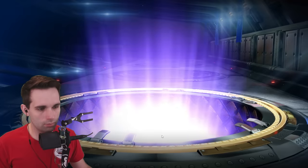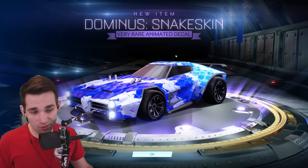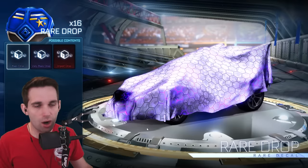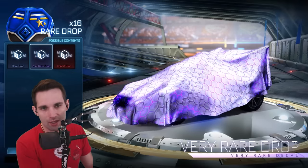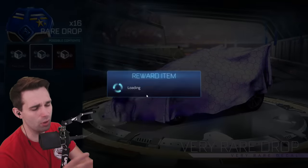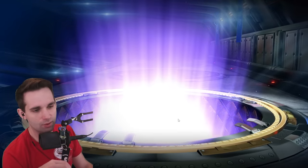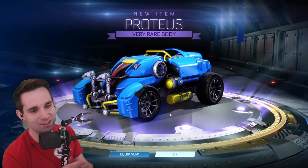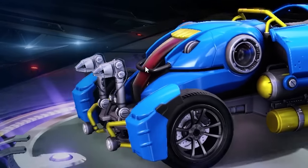Frostbite. He uses the Dominus, and I do think the Snakeskin looks best on the Dominus. We've got 16 rare drops left — let's just open up the rest of these. Hopefully we powered through all the potato stuff. We actually had some really good items there. What isn't good is the Proteus — actually, a lot of people play pretty well with the Proteus. I just can't get past these little arms. We've got painted OEMs — that is extremely lucky.